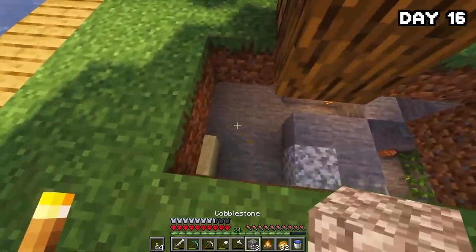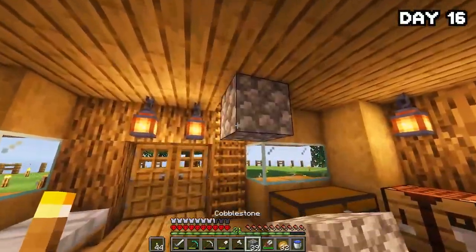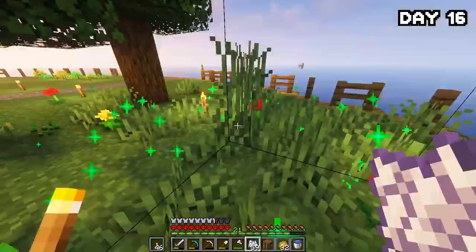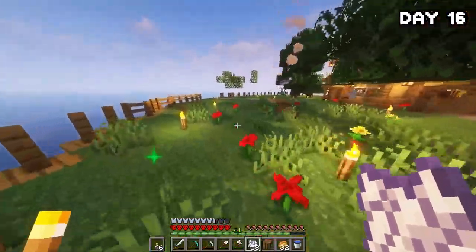During the process of making the paths, a beehive was in the way so I had to remove it and wait for the bees to de-aggro before finishing the final path. I gave the bees a new home with some lovely flowers and trees, and I think it came out looking pretty nice for now.